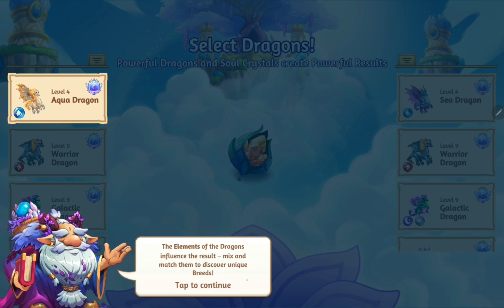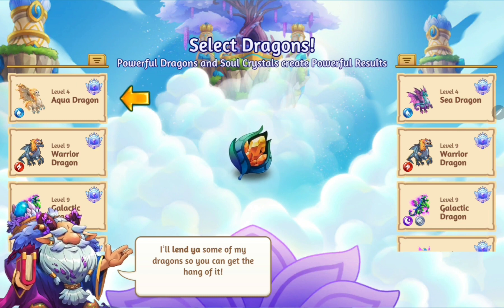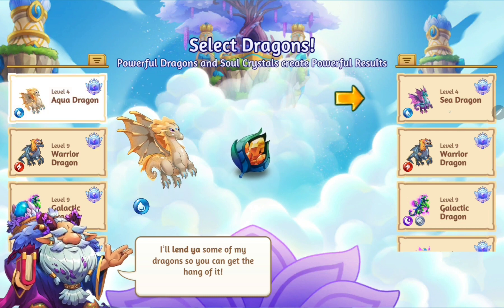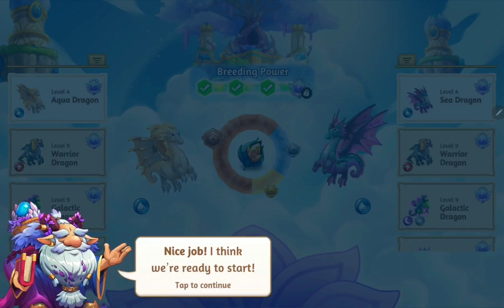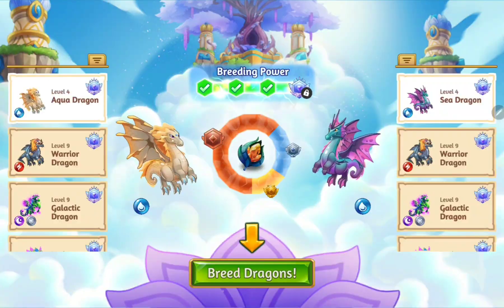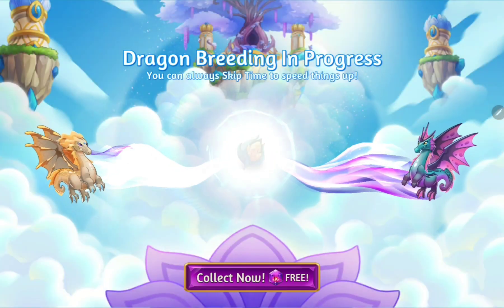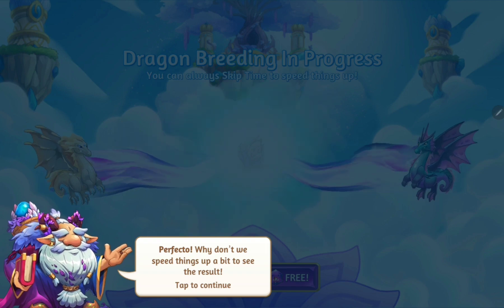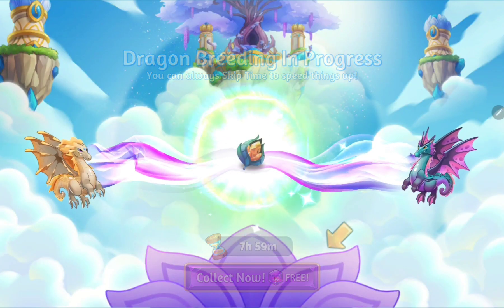Okay, I'll lend you some of my dragons so you can get the hang of it. So I'm gonna tap on the aqua dragon and then the sea dragon, and then I guess we get a combo of their matching ability — I'm not sure. So we're gonna breed them. This is so bizarre. Alright, we're gonna speed things up. Tap to continue, so we get one freebie as we get introduced to this new thing.